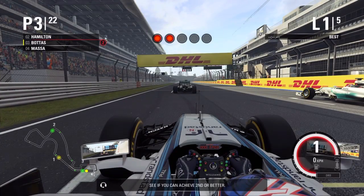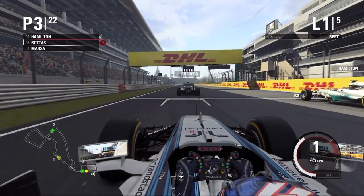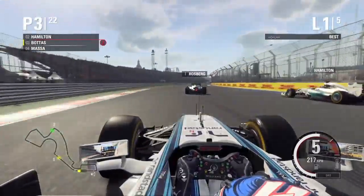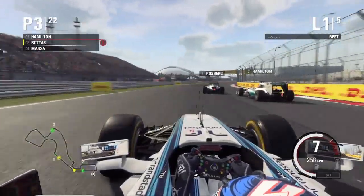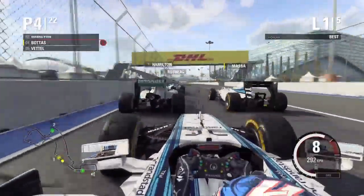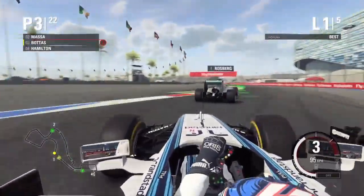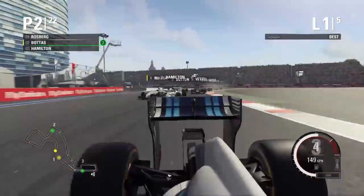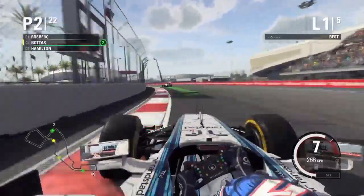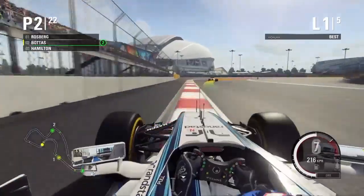The target is to achieve 2nd or better, but we want to go for the win. Rosberg is starting at an angle, but it's lights out and away we go! We've just got to watch 2nd into the first corner - don't want to go into Massa. I am sandwiched, down to 4th, but we're going to go past Hamilton and Massa in one corner and we are up into 2nd. Good start!